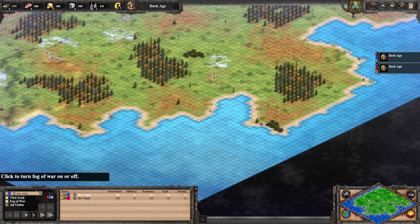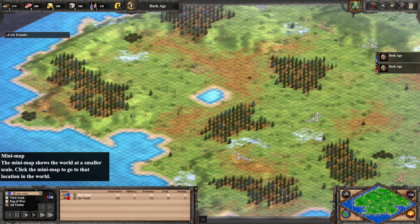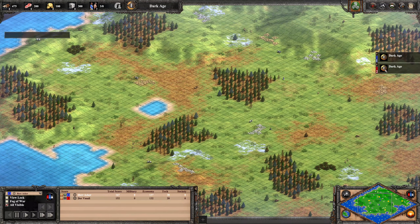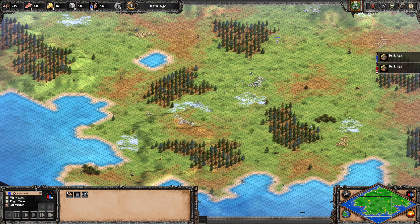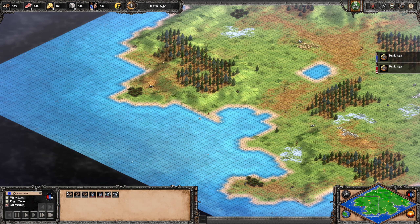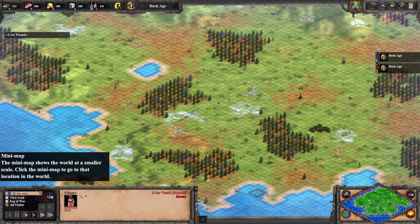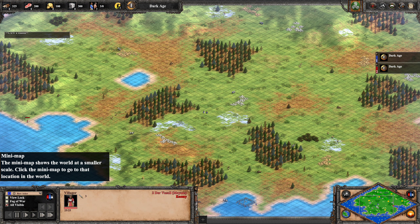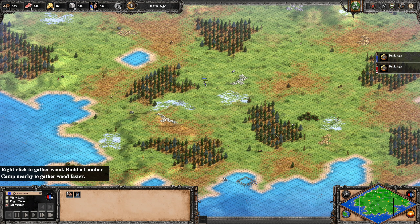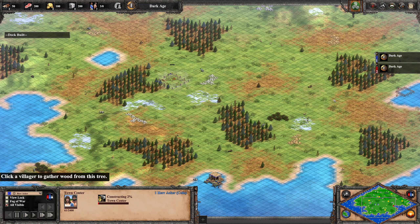Now we're in the game. It's Nomad, so each player gets three villages with which they can explore the map and look for a nice starting location for their TC. Herr Acker is in blue with his villages more toward the center, versus Der Vasall who has two villages out here and one over there. In Nomad it's important to drop your TC rather early, because you want to pump out villagers immediately. Ideally you look for a nice wood line and then place your TC against it. Newer players often prioritize finding food first, but it's more important to get your TC up and then go from there.